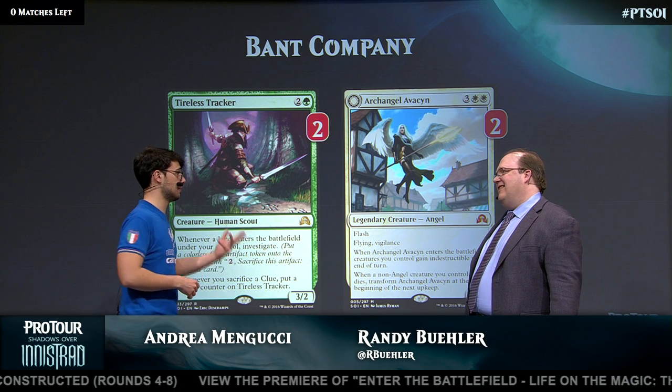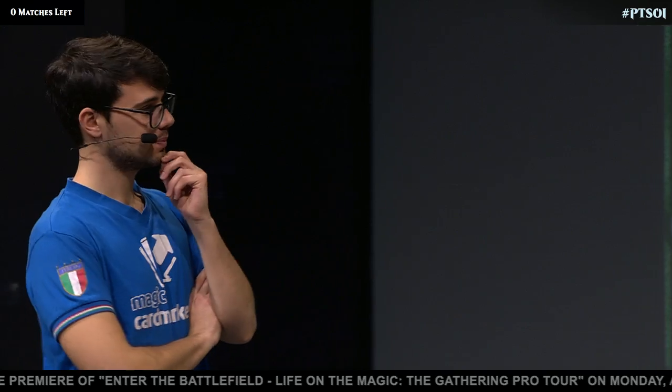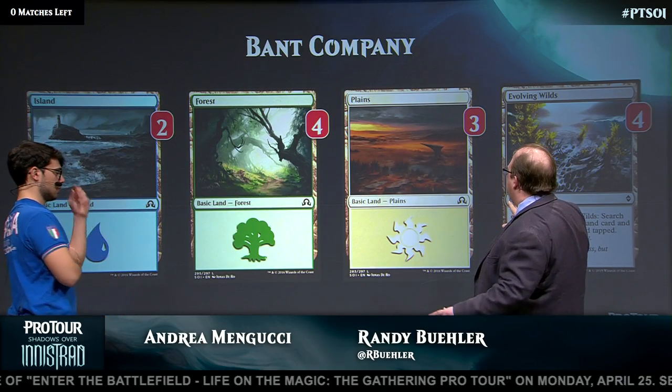Sometimes if Avacyn flips, it kills your own board. So you have to be careful about that. You said the weakness was the lands — let's look at the land base. How do you actually stitch things together? Basic lands turns out to be the answer? And Evolving Wilds?